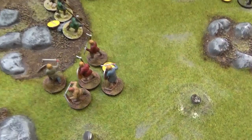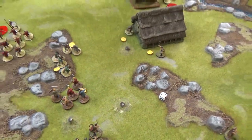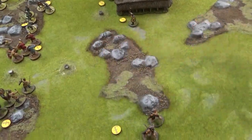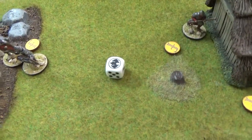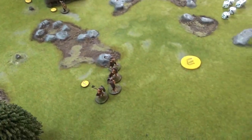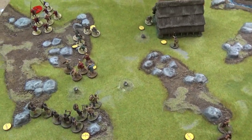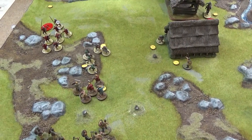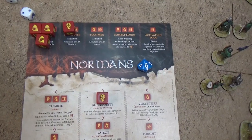The last action of the turn was for the warrior unit to rest, removing their fatigue. Now we see if there is a turn six. The dice rolls — there is going to be a turn six, which is not necessarily good news for the Normans as their strike for victory has failed and they don't have many bodies left. Let's see what AD can do now his warlord is in the dirt.